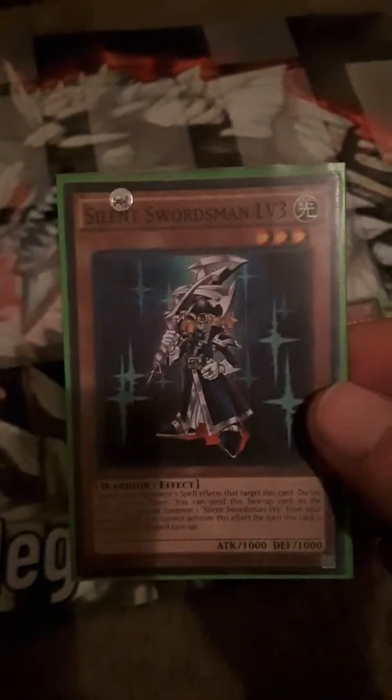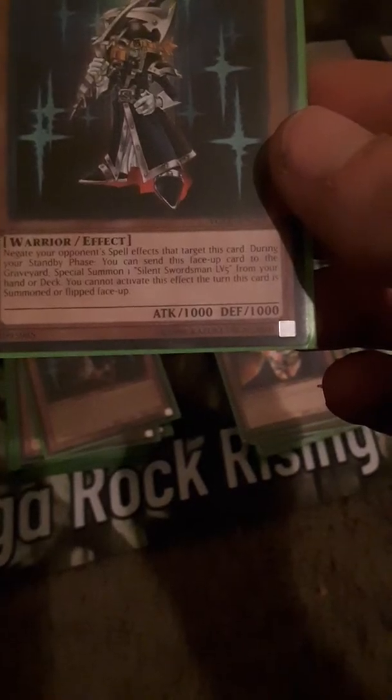I have three Silent Swordsman Level 3s. He's a warrior effect — attack 1000, defense 1000. Effect: negate your opponent's spell effects that target this card. During your standby phase you can send this face-up card to the graveyard to special summon one Silent Swordsman Level 5 from your hand or deck. You cannot activate this effect the turn this card is summoned or flipped face-up. I got three of him.